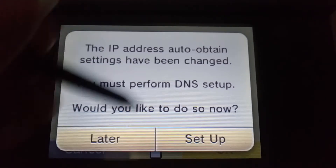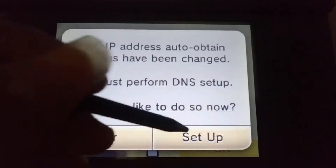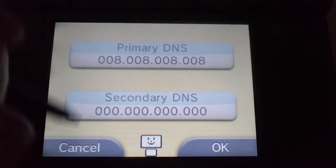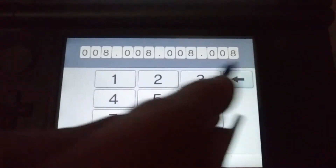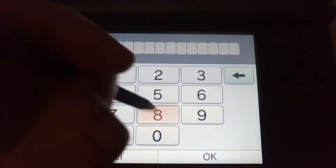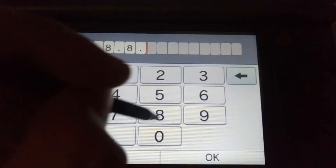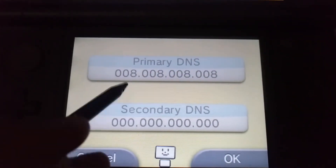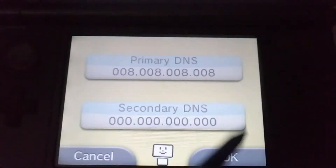You will be prompted to change the DNS settings, in which case click Yes or Setup. Tap No, then Advanced Settings. You will get two options. You may fill out both Primary and Secondary DNS, but the Secondary DNS is not necessary for the 3DS. So just put 8.8.8.8 on the Primary DNS, hit Confirm, and do the Connection Test. If it's all successful, you are ready to go!